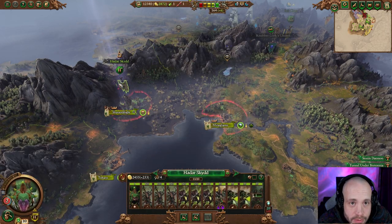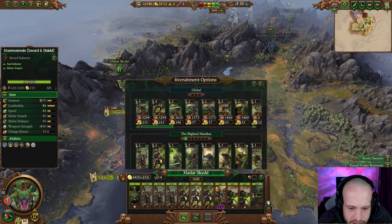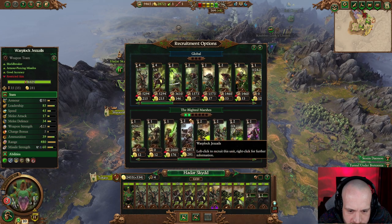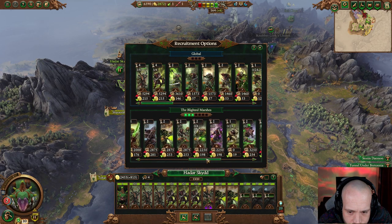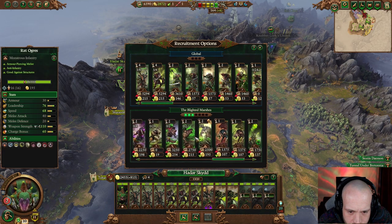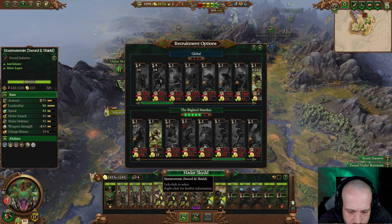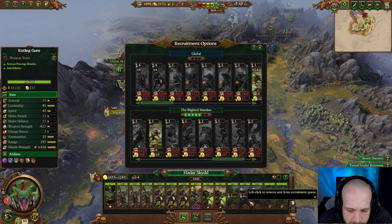Five turns there, so we've got the money. We want two Rattling Guns, two Warp Fire Throwers. Probably want a couple of Snipers and a couple of Brood Horrors. That's fine for now.